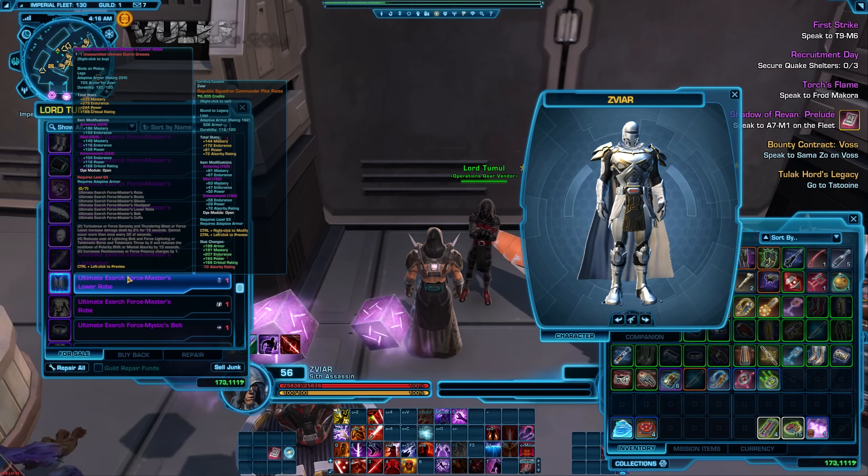This is the story mode Operation gear — these are all tokens, so you need to kill Operation bosses in order to get them. This is still Defiant; we have obviously different versions of the Defiant for all of the sets, depending on the stats inside them.